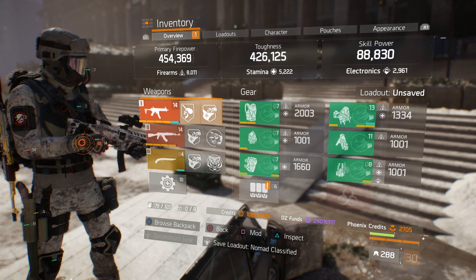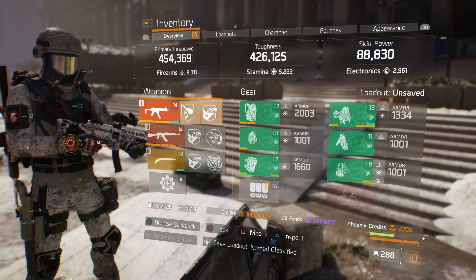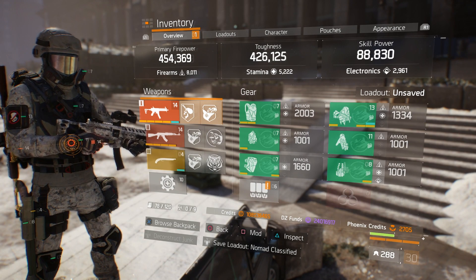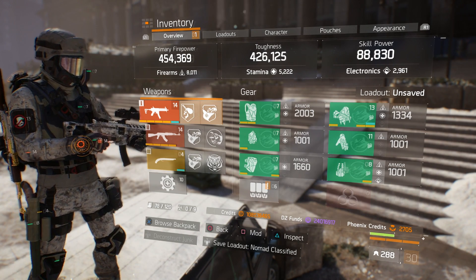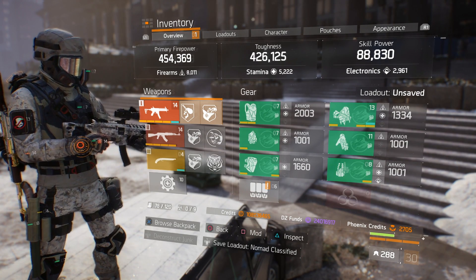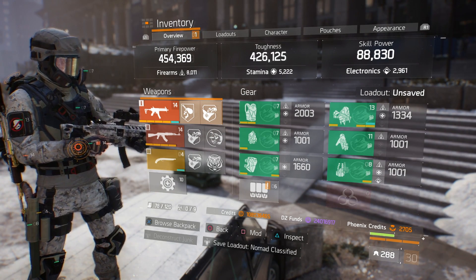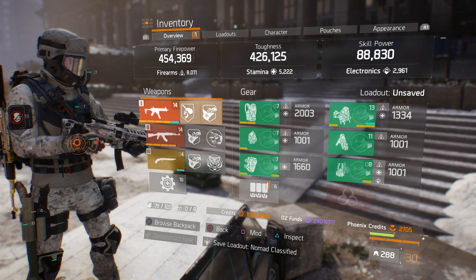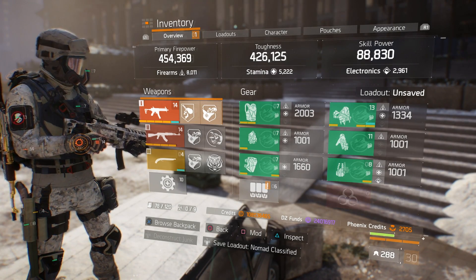That wraps up this build. I recommend running 8,000 firearms rather than 9,000 — 9,000 makes you more of a glass cannon. With the Nomad overheal and that extra life from Path of Nomad, you can face tank someone, and if it procs you'll likely drop them before they can kill you again. I run 8,000 firearms, 5,000 stamina, and stack all critical hit chance and critical hit damage mods. If you have questions, use the comment section below. Hit subscribe if you're new, and hit that thumbs up. Nothing But Skills is out.